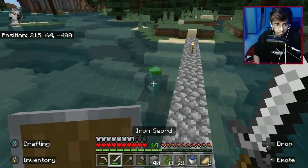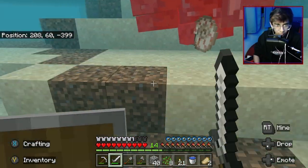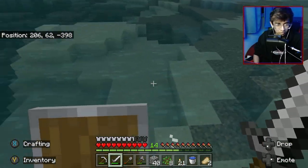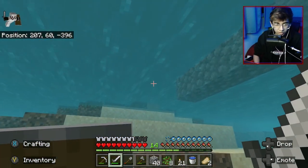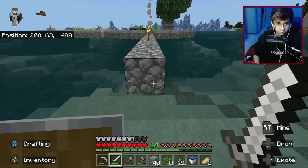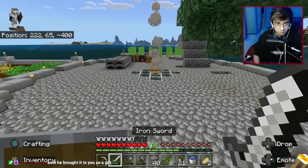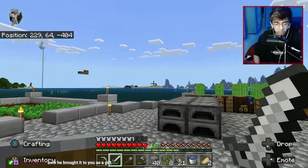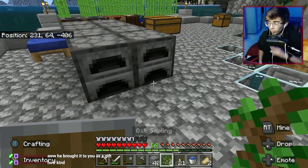Oh, a little nautilus shell - I'll take that. Thank you! Another thing we can make is a drowned farm, but those kind of piss me off. I don't know how good it'll be. I feel like having too many farms in this area will be really bad since we live here. We're slowly starting our way to making a conduit because we have the heart of the sea from earlier.